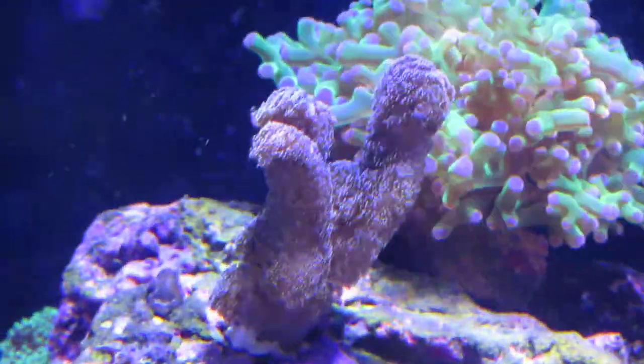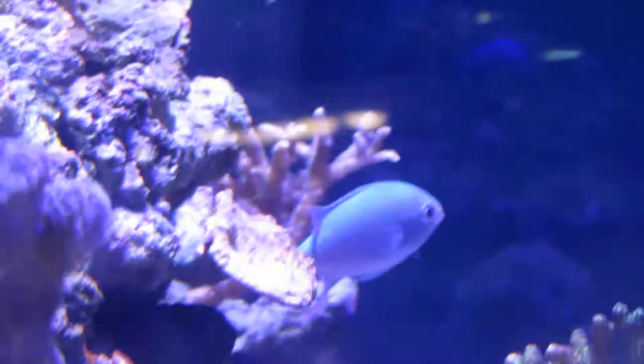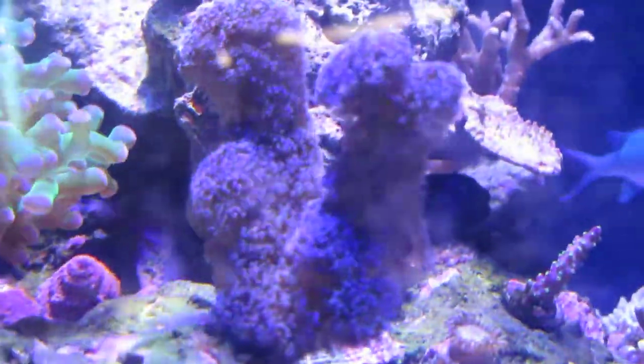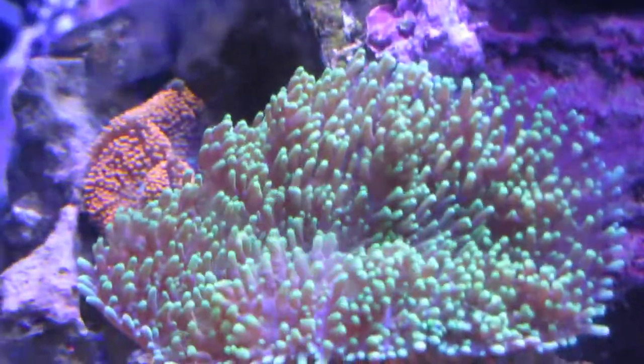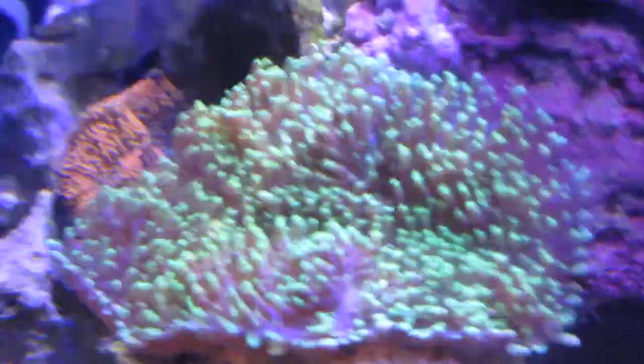Other than that, there's a lot of cool stuff. That bonsai looks good. Purple stylo looks really good — the color does not do it justice on this camera. You can see it's getting some growth from this side as well, if you remember what it originally looked like. Mushrooms — still want to get more recordias. That green one is just a hairy mushroom; it's gotten huge in this tank. It does really well here. Those recordias look good back there.